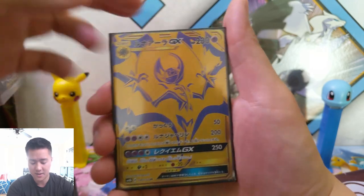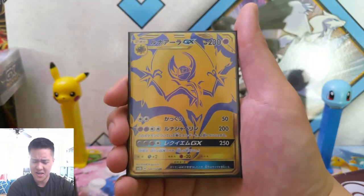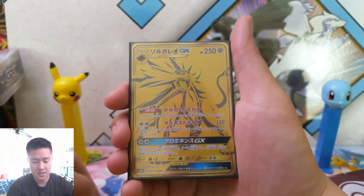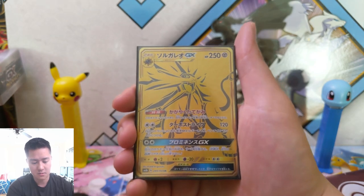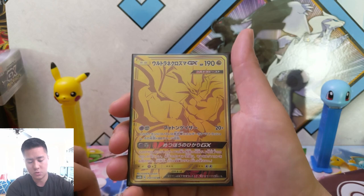This is a really cool way they did the gold card art — just the shading. And then Dusk Mane — no, Solgaleo. Yeah, Solgaleo. And then Necrozma — another one where they did the gold art very nicely.